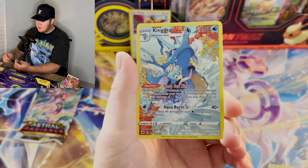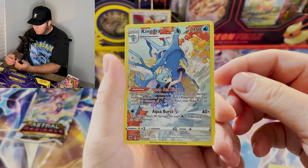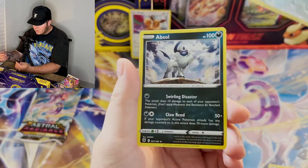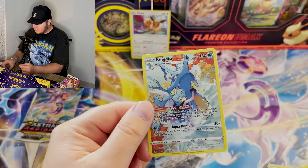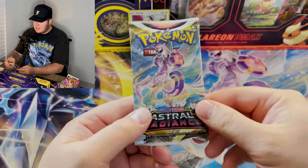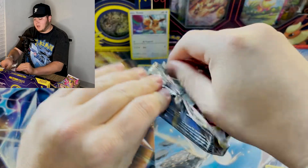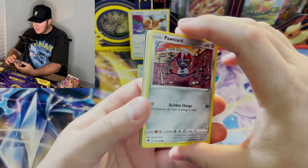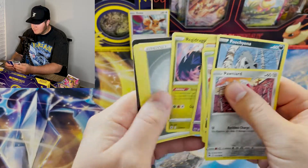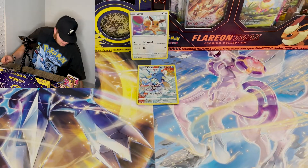And there we go — we have a character rare Kingdra already. Pulled this one quite a few times now. But can we get... nope, just a holographic Absol, which is very nice. Character rare Kingdra — we'll go ahead and put him there. Always nice to pull a character rare. Double-hitter packs are a ton of fun, and it looks like we may come up a little bit empty here on our first three-pack blister. Nothing too crazy — a character rare and a holo.